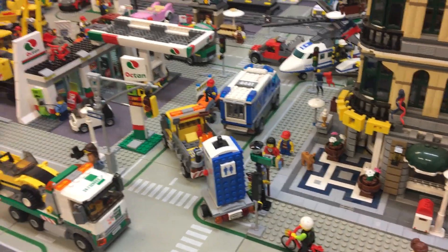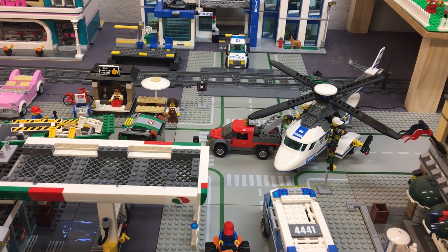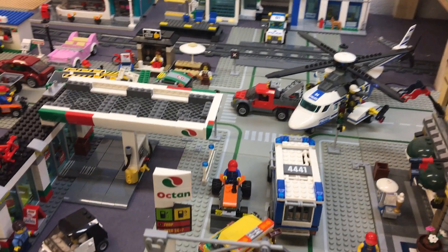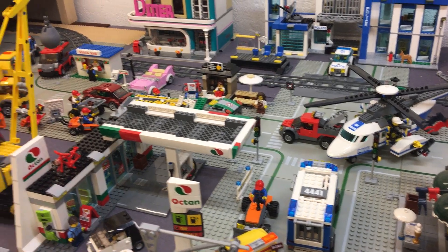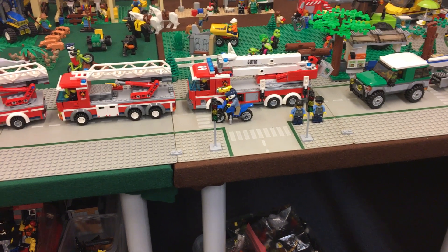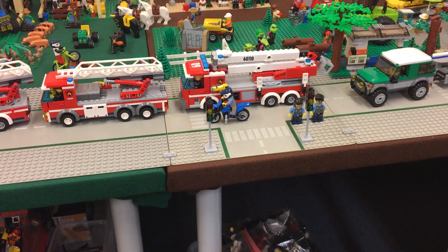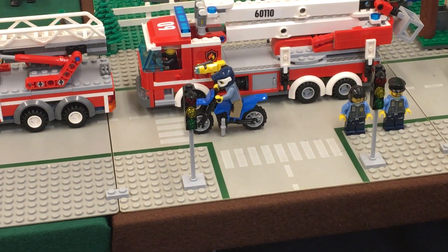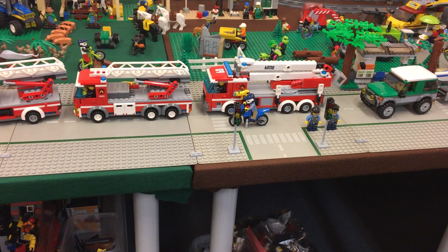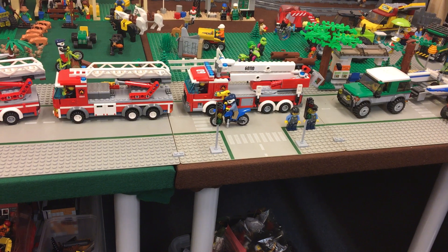Some traffic lights have been placed in the city, along with some more light poles. This is perhaps the easiest place to see them — right in front of the helicopter, which of course won't be staying there. You can see them on the other side of the road as well. Let me try to zoom in. Here we go — these traffic lights came from the Lego extra sets and they are very, very nice. I got four traffic lights in one set.